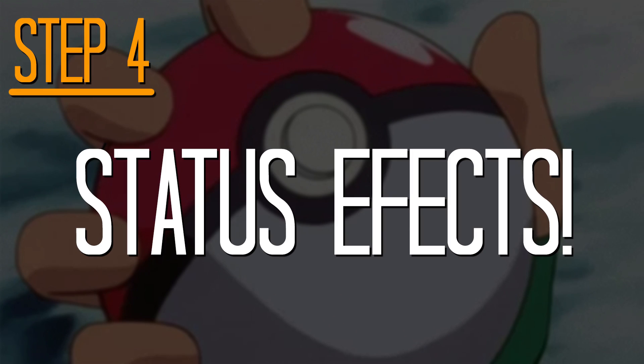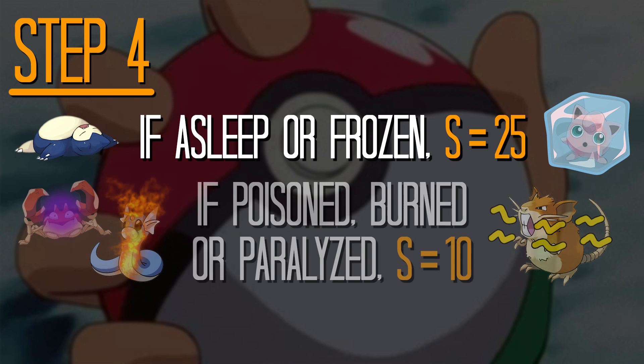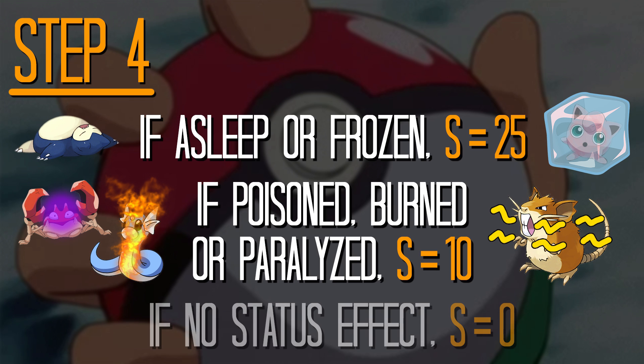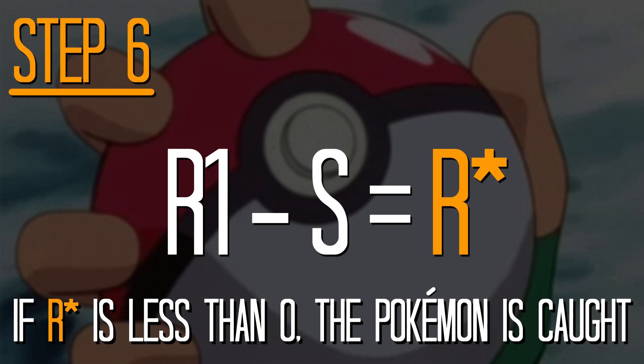In Step 4, we're looking at status effects. We'll want another variable here, which we'll call S for status. If the Pokémon you're trying to catch is either asleep or frozen, then S equals 25. If poisoned, burned or paralysed, it'll be 10. And if there are no status effects in play, then S equals 0. You then take Random 1 and subtract S from it. We'll call the result R*. If that number ends up being less than 0, the Pokémon is caught — right then and there, before we've even looked at current HP or anything like that.